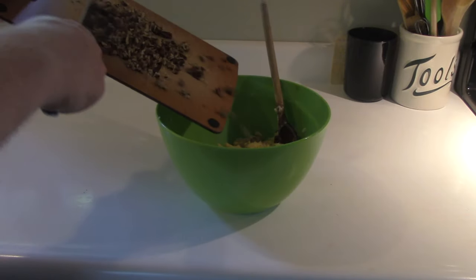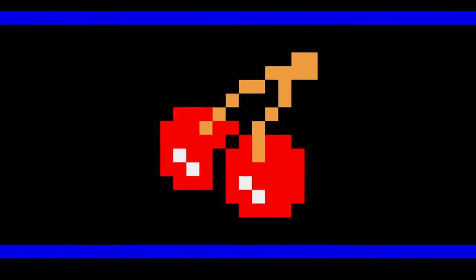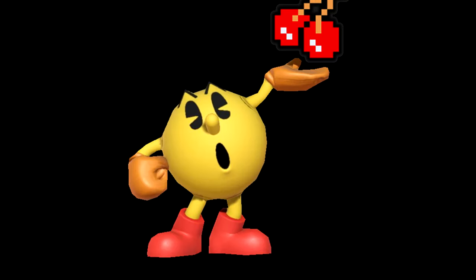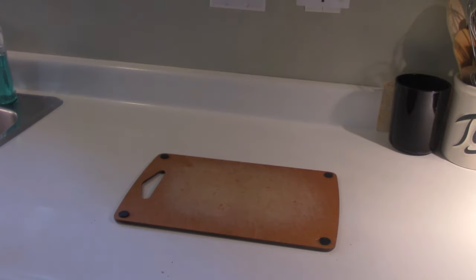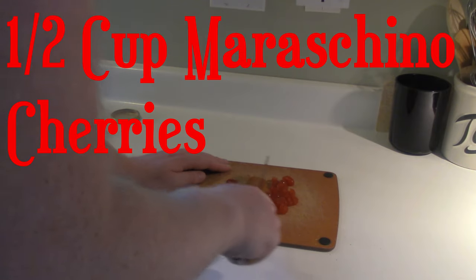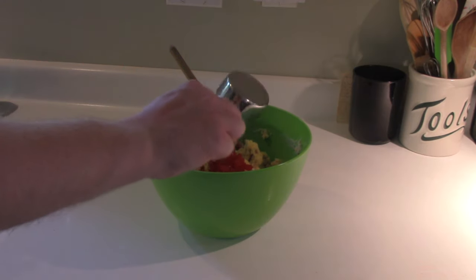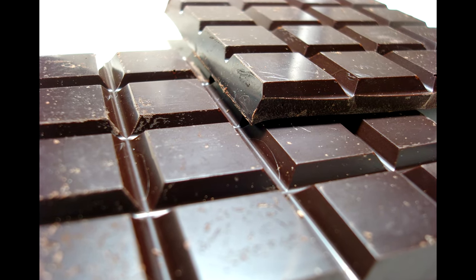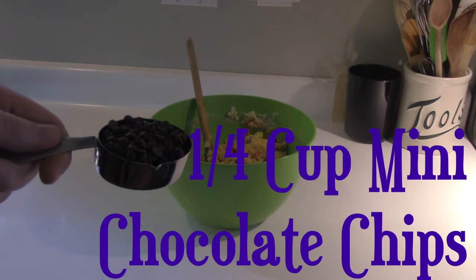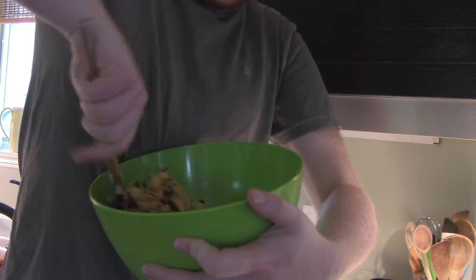Now what can we do to amp up the Pac-Dottiness of our cookies? Well, another one of Pac-Man's favourite foods happens to be cherries. Maybe the dots have cherries in them, and that's why Pac-Man loves them so much? Or maybe I just wanted an excuse to use maraschino cherries. Either way, they're going in the cookies now. Chop up about half a cup of the cherries into little pieces and add them to the dough. And what pairs better with cherries than chocolate? We don't want it to be too overpowering, so use mini chocolate chips — only about a quarter of a cup. Now just mix it all up and we have our dough.